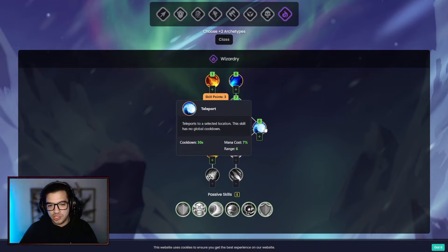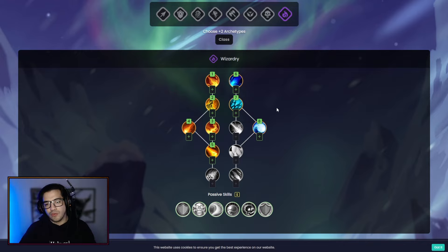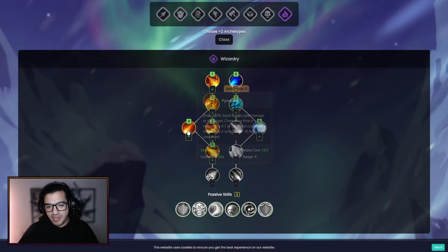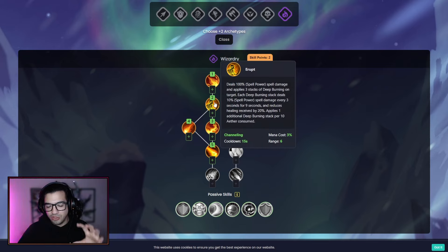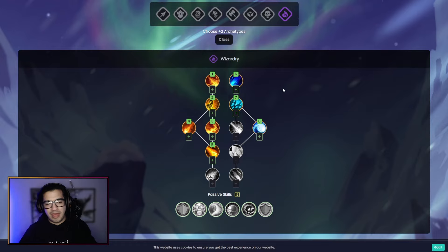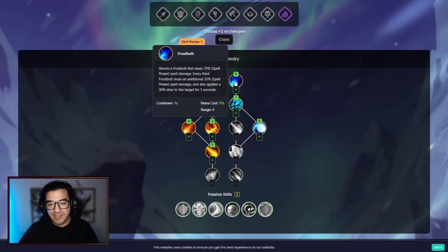Wizardly offers a Teleport, which is huge utility for any sort of situation, especially reaching level 20 when you are now able to do some PvP. It's important to have something that can get you in or out of conflict. The damage that the Fire Tree in Wizardly offers is very good — it has AoE damage, a lot of single target damage, and DOT damage on it. So I think it's very good for early mobs and early grinding. The Frost Path on Wizardly is also very strong, especially because it applies a lot of slows.